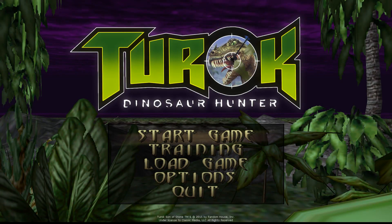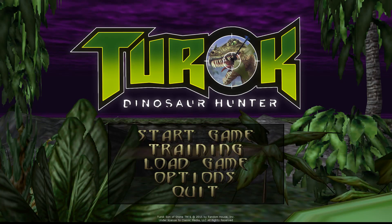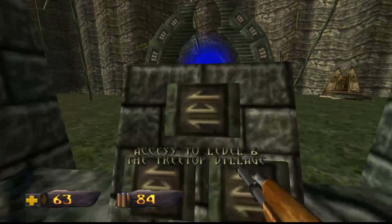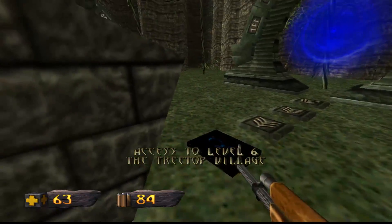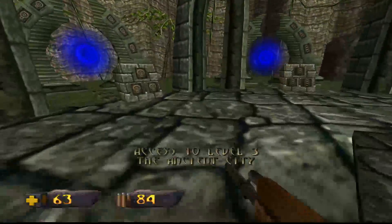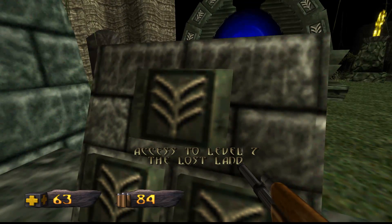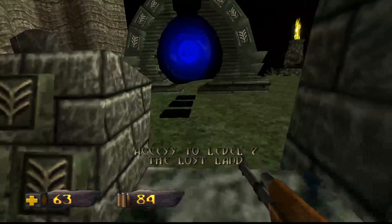Alright, so this is Tour of Dinosaur Hunter again. I haven't played this in a while because I did take a week-long vacation somewhere. Anyway, from what I remember, the last time I played this, there was a pig bug and then there were some treetops. From what I remember, I completed the treetops village but I missed the chronocepter piece. I'll come back for that later, but for now it's going to be level 7, the lost land.